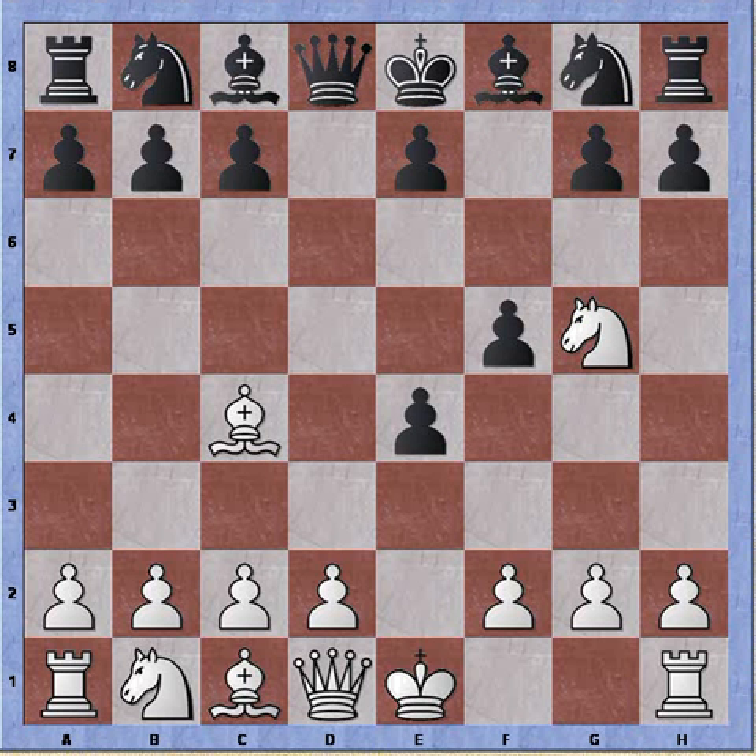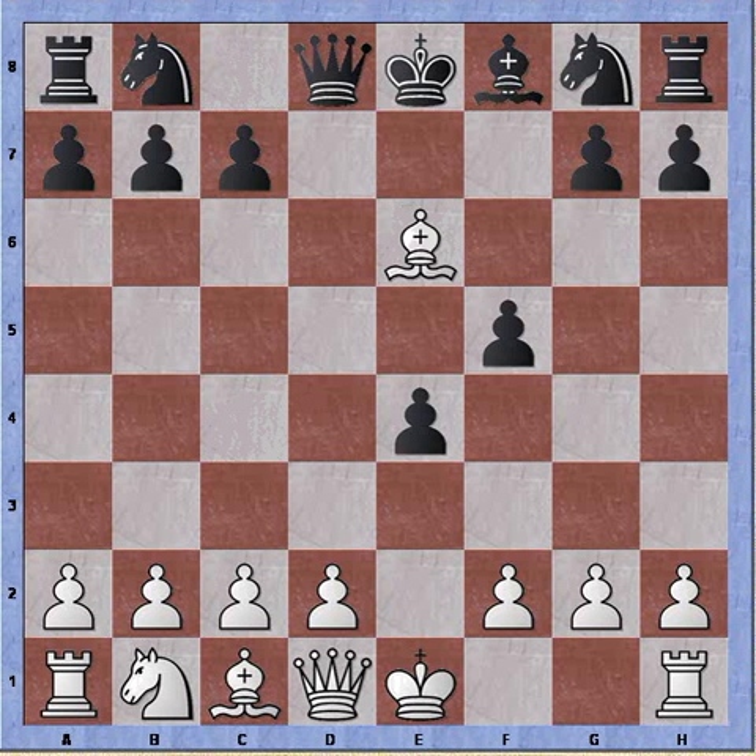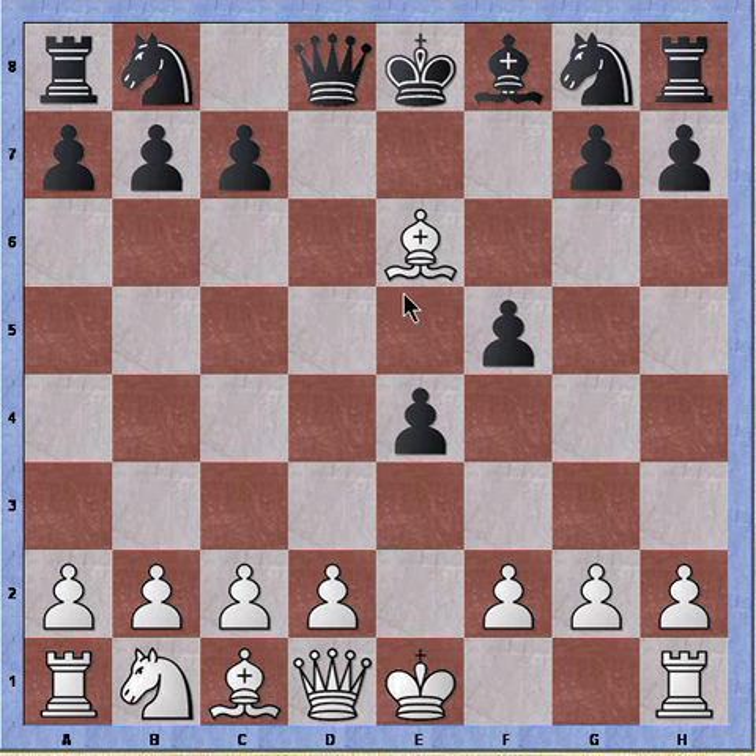Black can either play the unnatural knight to h6 to cover, or he can try e6 to give back the pawn. White can take the pawn, bishop takes knight, bishop takes bishop — so the material is even, but white has a very annoying bishop now on e6.